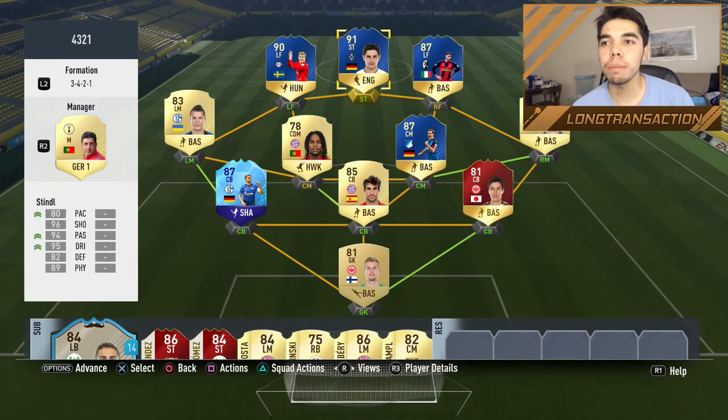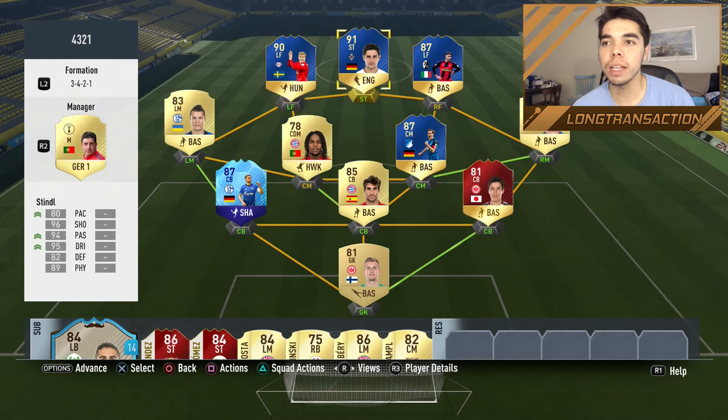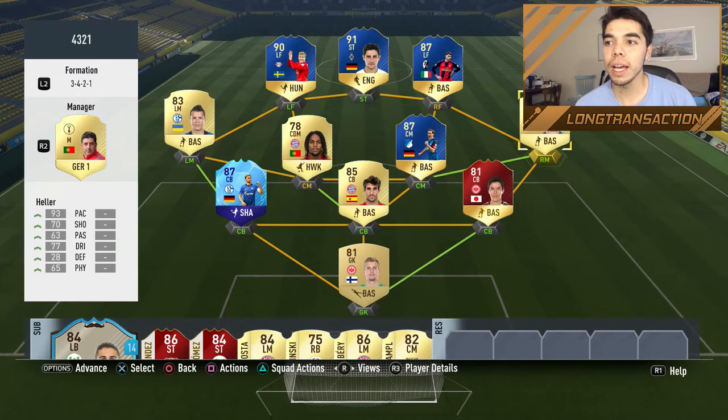I'm going to be using them in this squad. We have Stindl up top, Forsberg at left forward, Griffo at right forward though he's listed as left forward so he gets 67 chem. We have Konoplyanka, Sanchez, Rudy, Heller, and then the backline of Huvidez, Martinez, Hasebe, Hradecki. You're probably wondering why I'm using kind of bad cards — it's just because I don't have too many coins, so I can't fill out the squad with crazy players when I'm using TOTS like Forsberg and Stindl.